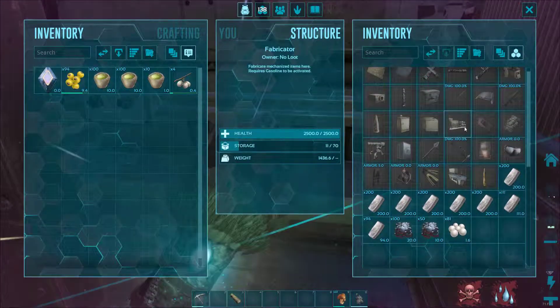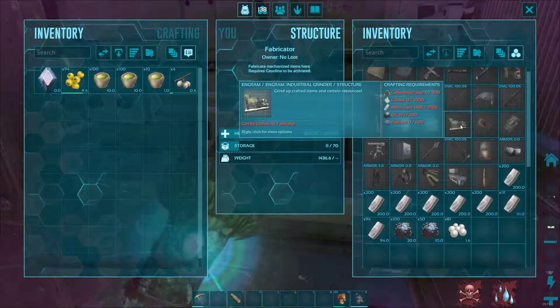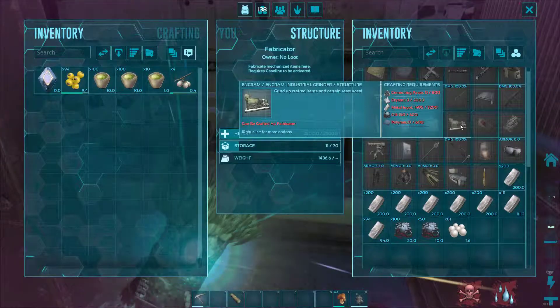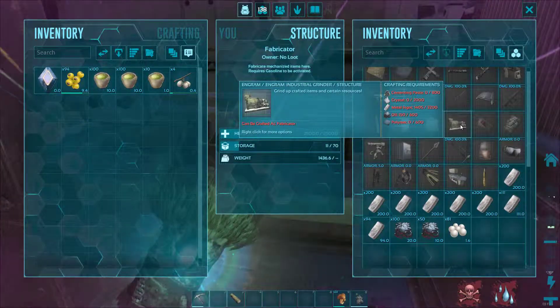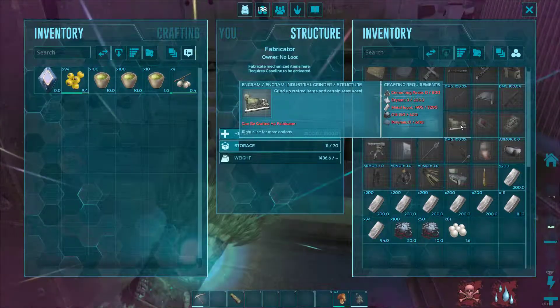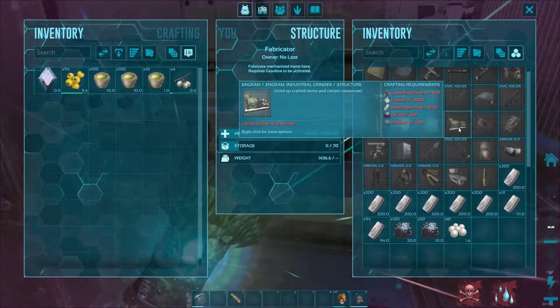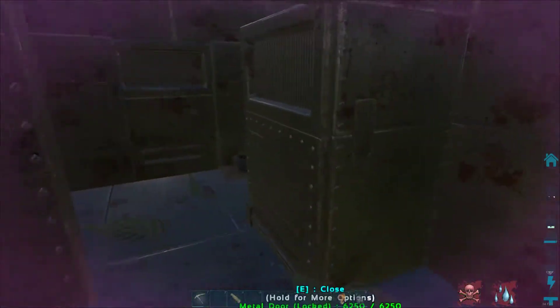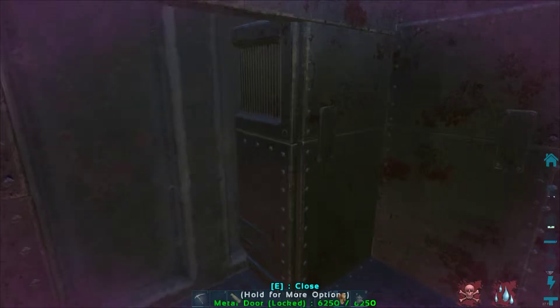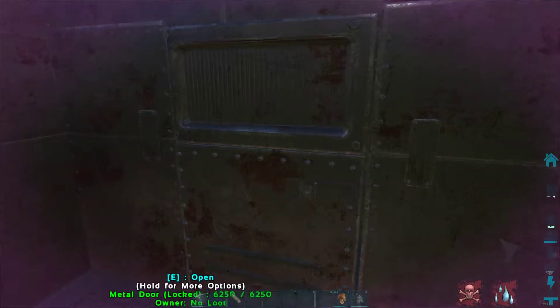We've got about 1400 metal here, and 2.7k more will come. Then we need 2k crystal and 600 polymer, so 1200 obsidian — or like 900 obsidian and the rest in something else.